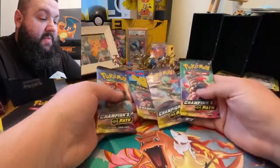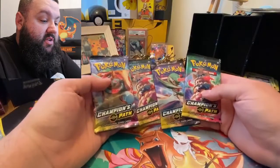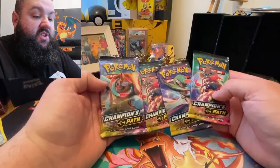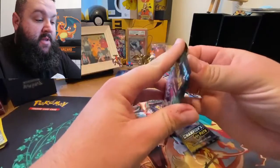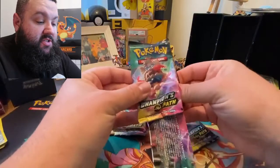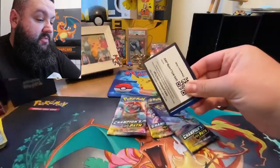We've got four packs — two Alcremie, no Obstagoon. So start with an Alcremie and we'll party on our way. The code card's the wrong way around this time.